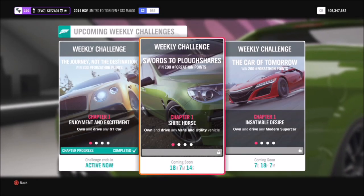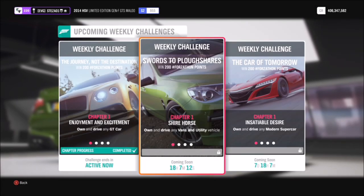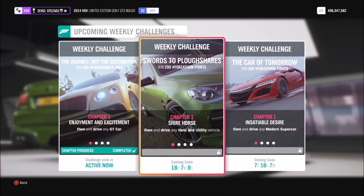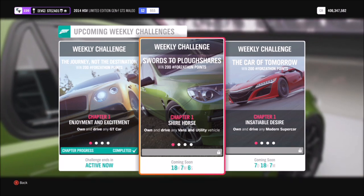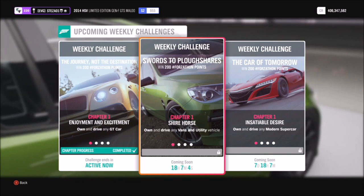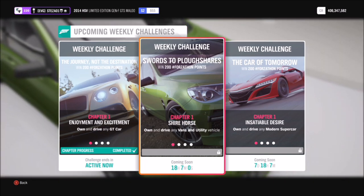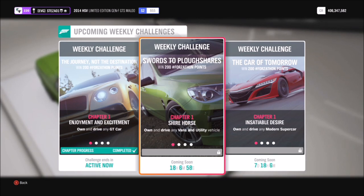Hello and welcome back to Everything Gaming. Today I'm bringing you another Forzathon guide, where I show you the quickest and easiest ways to complete this week's Forzathon challenges. This week's challenge, called Swords to Plowshares, wants you to use any van or utility vehicle to complete all of the challenges.